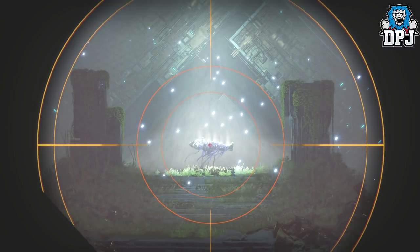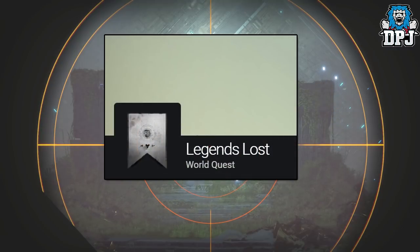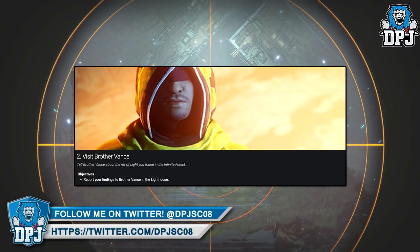New to me today is info on this new Mercury world quest — it's called Last Legends. Step 1 is called Signal Light: follow an ancient signal to its source. I guarantee this takes place within the future of Mercury, where we see that room which beholds Saint-14. Step 2 is to visit Brother Vance and tell him about the rift of light you found within the Infinite Forest.